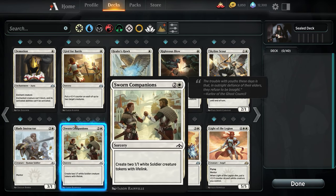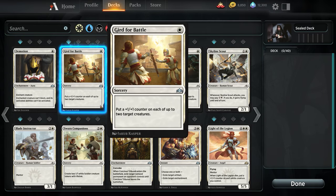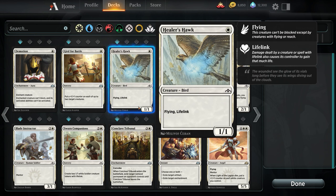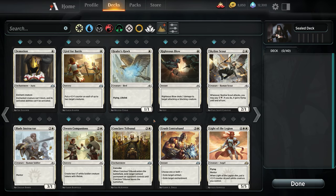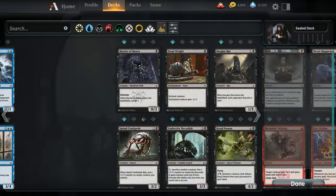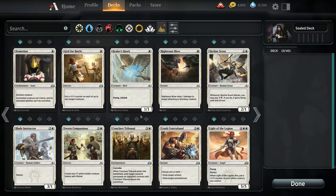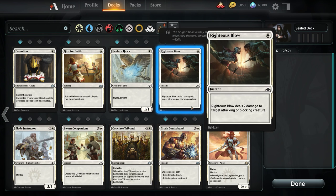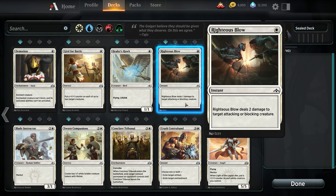As far as single color cards, we have Demotion and Gird for Battle. I like combat tricks, but I don't like sorcery speed combat tricks — at that point they're not combat tricks, they're just weird mid-rangey nonsense. There's a world where we play this, but I'd rather not. A Flying Lifelink 1/1 is kind of hard to beat if we're in those colors — that's a great 1-drop. It allows us to block flying stuff, and there is a lot of flying in this set.